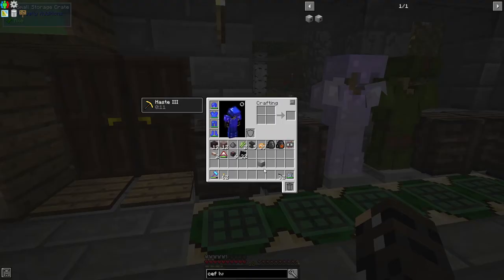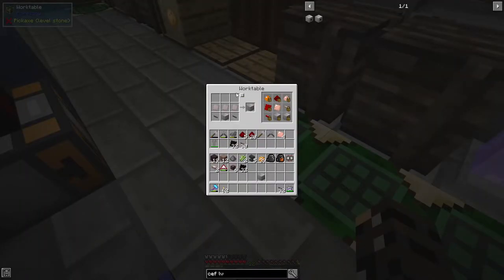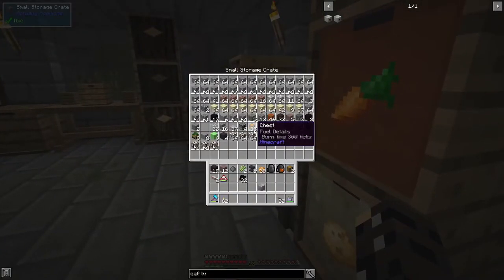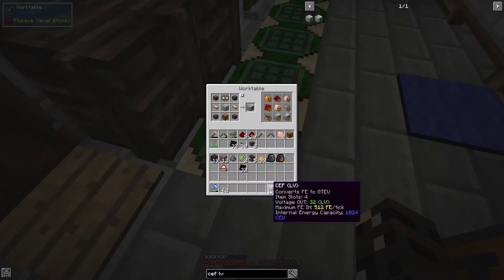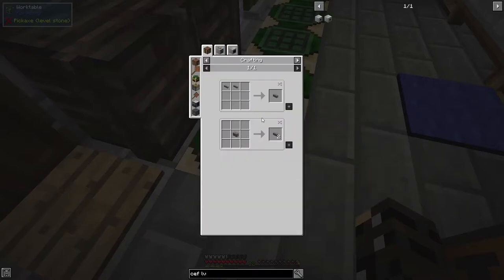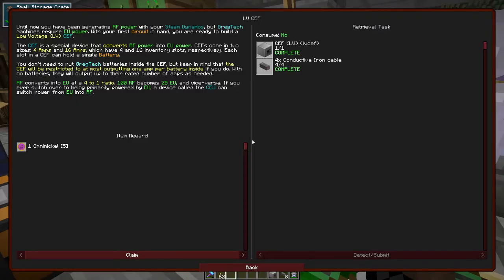These rubber sheets are going to come in crazy handy - I'm glad I was saving up a little bit of that. Let's see - over here, where are we saving you? I'm going to take that off so we can set this up. Unfortunately, we can't put the rubber onto a 4x cable - that's kind of later down the line with an assembler. And there we go - CEF complete!